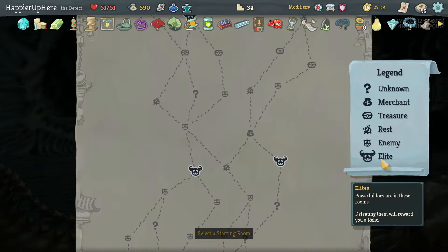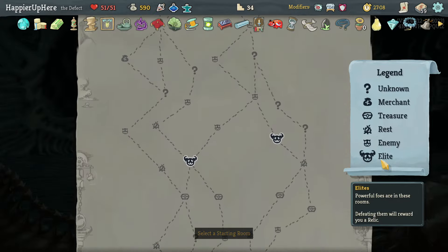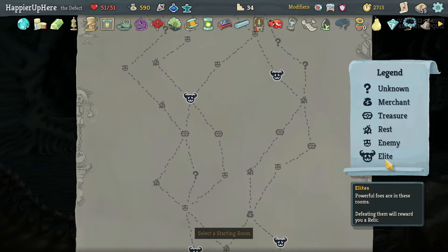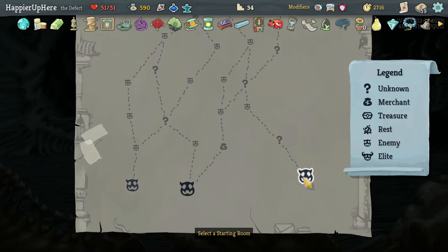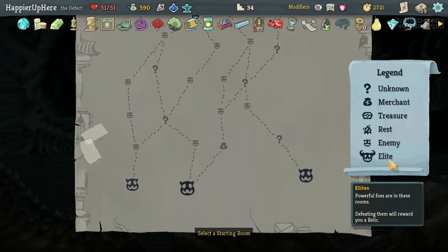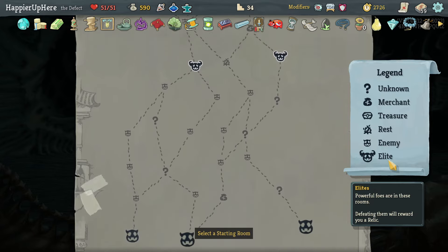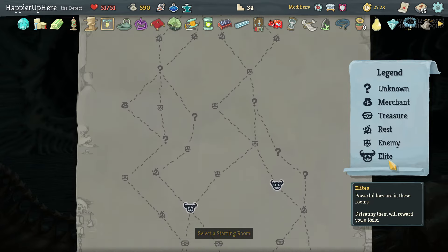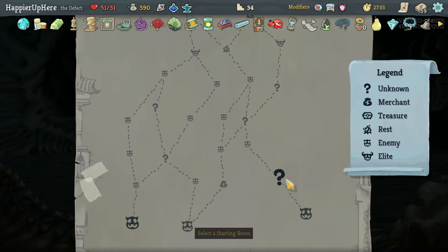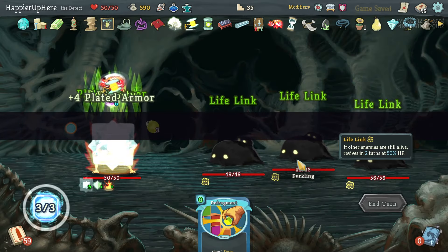If I go left I get two early question mark rooms, then more later. If I go right I get three early question mark rooms and then only a fourth. I need to maximize question mark rooms — specifically hoping for the Normality event, since I have two curses and just need one more. Going right also has a shop after. I'll go right, even though it's a slightly lower chance.